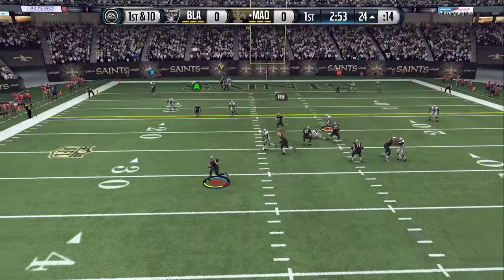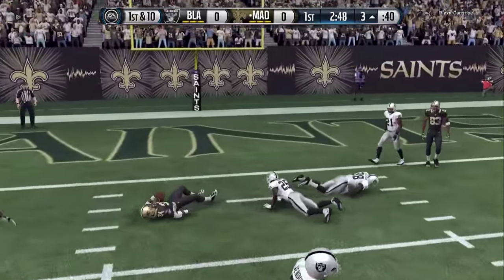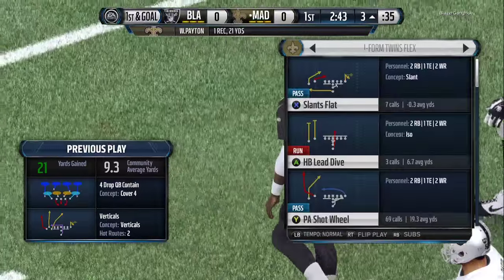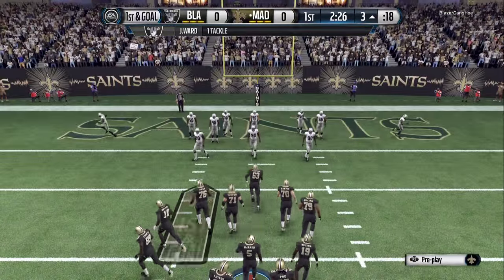I had no one open, but I playmaker my running back by holding down left trigger and moving the right analog stick up so he goes upfield. That moves your closest wide receiver, tight end, or running back in whatever direction you move the right analog stick.